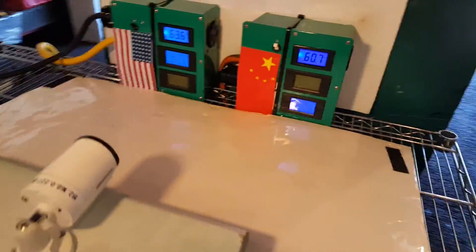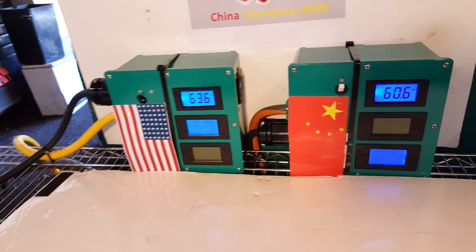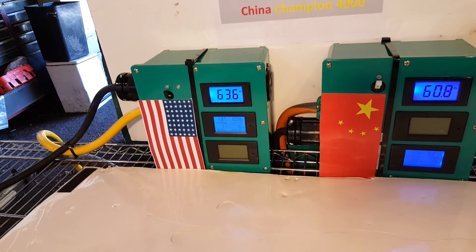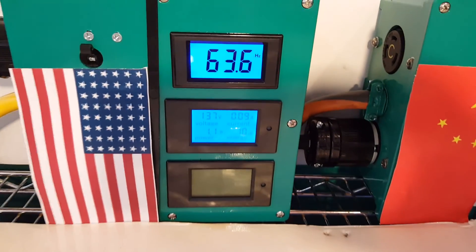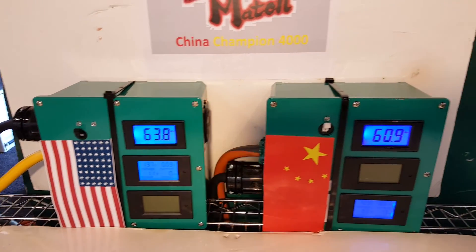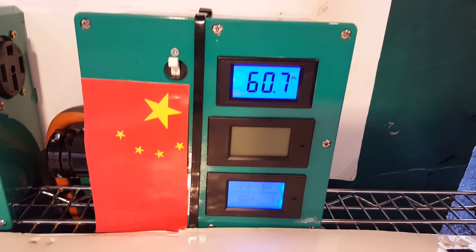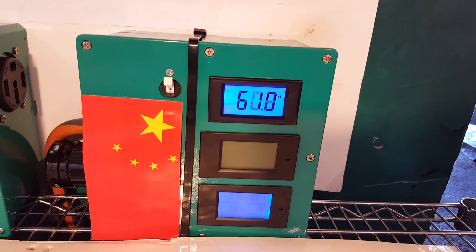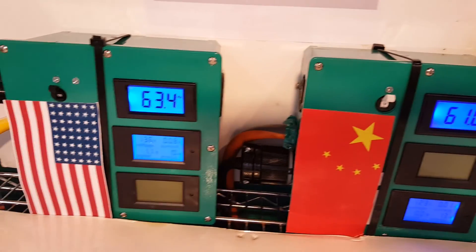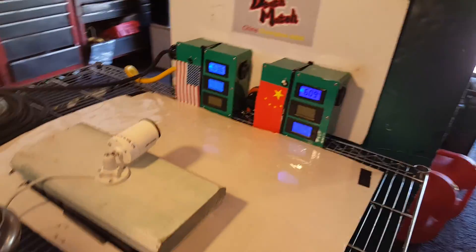We still have to work out logistics on the fuel supply — that's no big deal. This is what we have as far as our monitoring devices. Ignore the American flag; it's missing two stars — we'll update that. As you can see, the Onan is actually running higher in Hertz, but I can tweak that, no problem. Whereas the Chinese champion is actually pretty much dead on — it's waving around a little bit, but that's safe. It could probably be the meters themselves; we found out they're not too accurate.